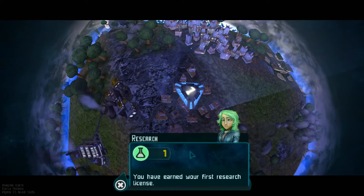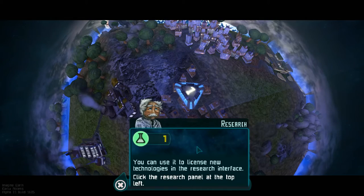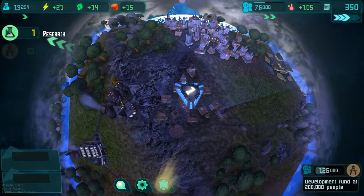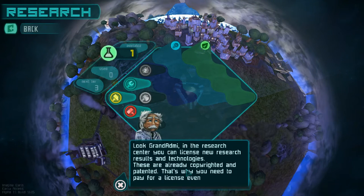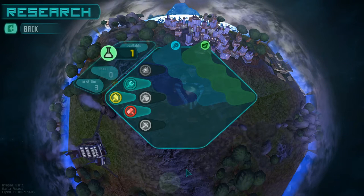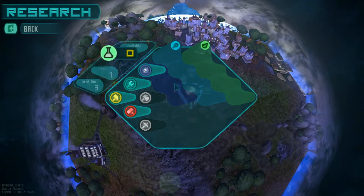You've earned your first research license — you can use it to license new technology in the research interface. In the research center, you can license new research results and technologies. These are already copyrighted and patented, that's why you need to pay for a license even for the most common thing. Of course. One of our goals was to get a large city, so let's do that.